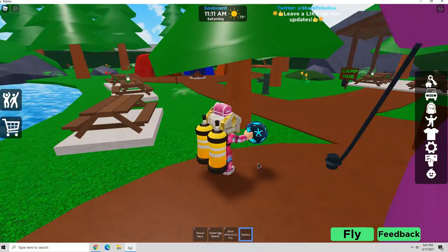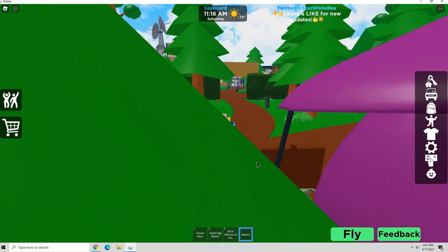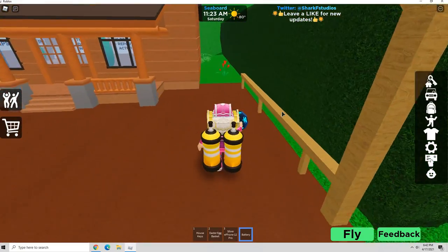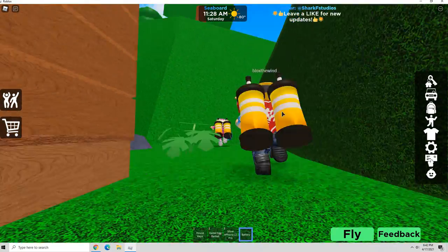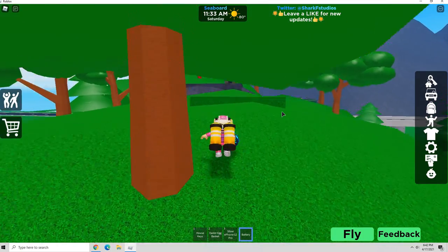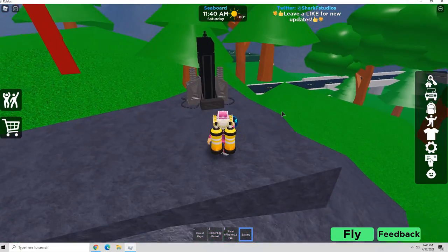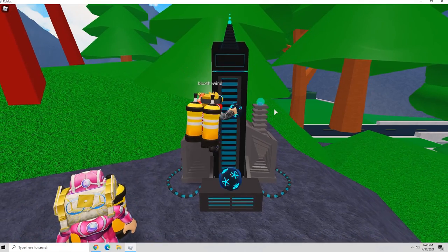You're going to get out of the camp hub. Sometimes you might end up somewhere different, but now we're going to exit out of this. We're going to go right up over here. And then once you're up here, you're going to power it right here. Once you put it in, a little cutscene is going to happen.